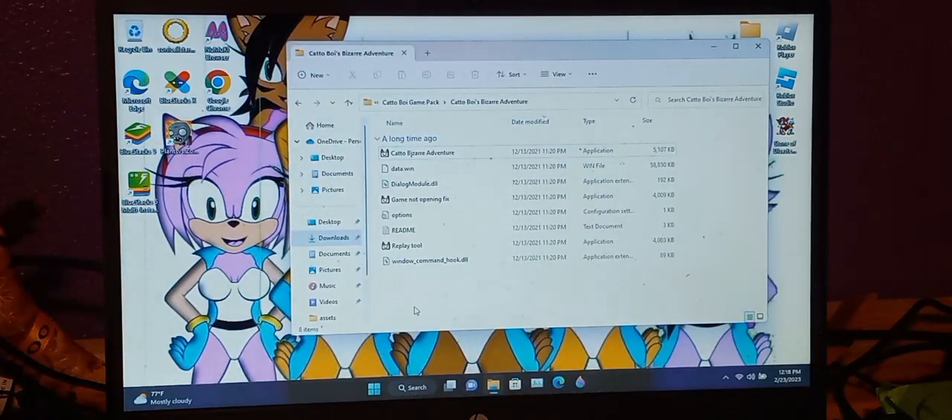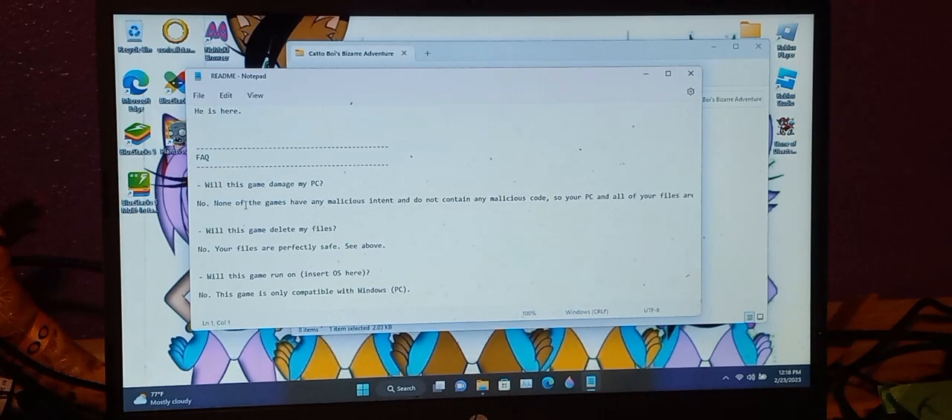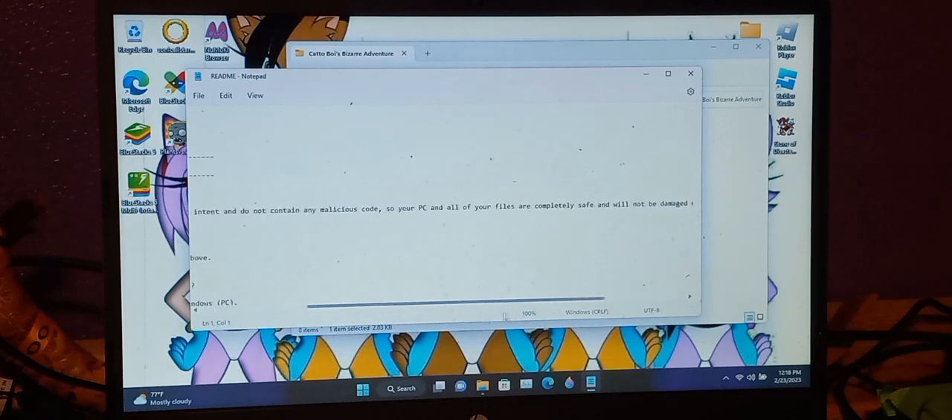Now we're going to play KatoBoy's Bizarre Adventure, and hopefully I know the controls for this. There is a readme file right here. It says KatoBoy's Bizarre Adventure version 1.2.1 — KatoBoy is back and better than ever. The new cat is in town and he needs KatoBoy's help. Help him find his pearls and return peace to the town. None of these games is maliciously intended and does not contain malicious code, so your PC and all of your files are completely safe.